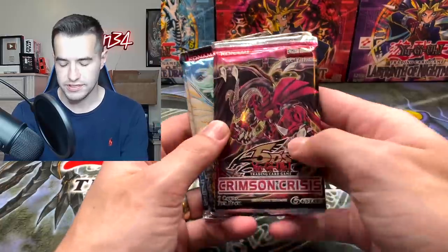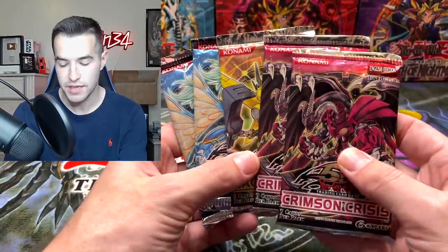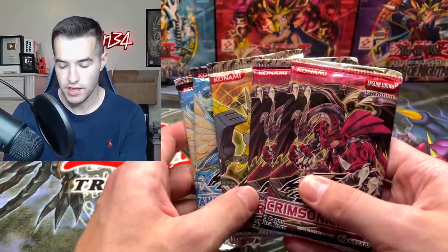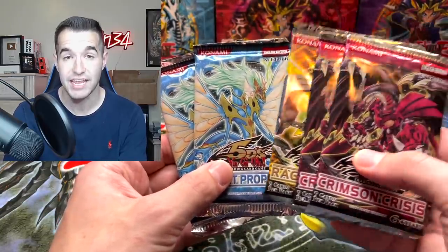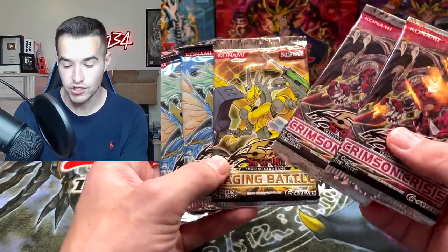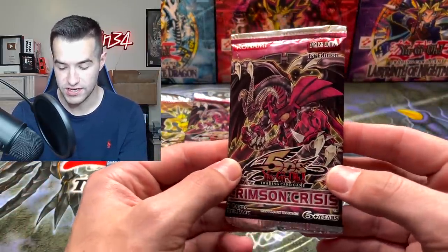Inside we have first edition Crimson Crisis and first edition Ancient Prophecy — this means it's a European tin. In the European tins you can get both first edition Crimson Crisis and Ancient Prophecy, so this is absolutely insane value with just one unlimited pack. We could pull some insane cards today.